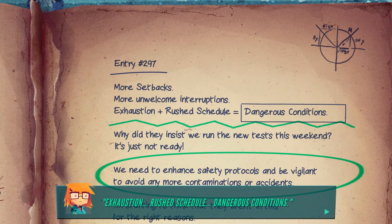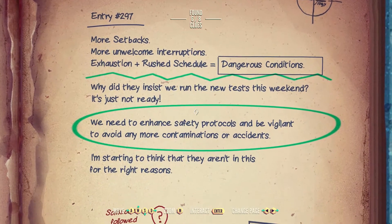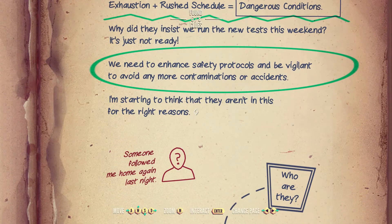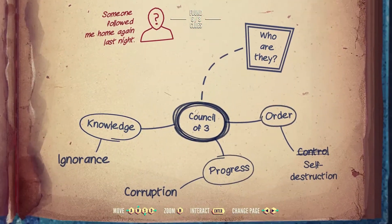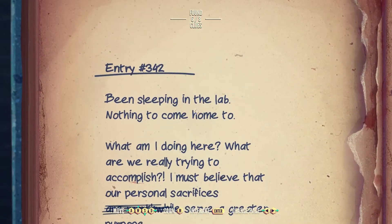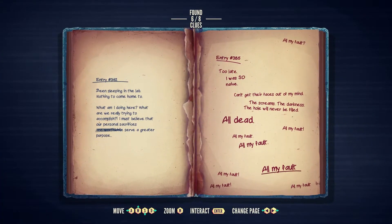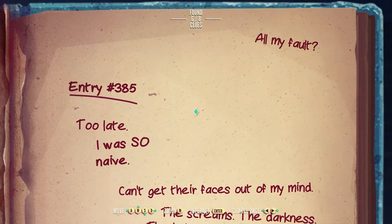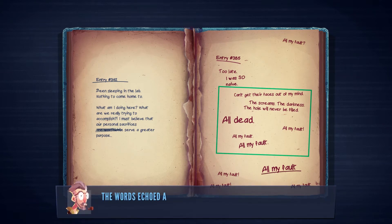That's like the labs that her dad was working in. The parallels with her father's own working conditions were distressingly clear. Why did they insist we run the new test this weekend? It's just not ready. We need to enhance safety protocols and be vigilant to avoid any more contaminations or accidents. I'm starting to think they aren't in this for the right reasons. Someone followed me home again last night. Who are they? Counselor 3: knowledge, ignorance, progress, corruption, order, self-destruction. I've been sleeping in the lab — nothing to come home to. What am I doing here? What am I really trying to accomplish? I must believe that our personal sacrifices are worthwhile and serve a greater purpose. I was so naive. All my fault. Can't get the face out of my mind. The screams, the darkness — the hole will never be filled. All dead. All my fault. What did he do? He must have been terrible.